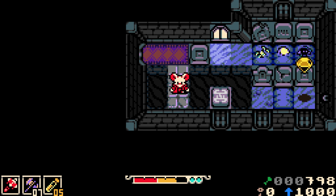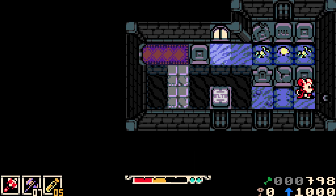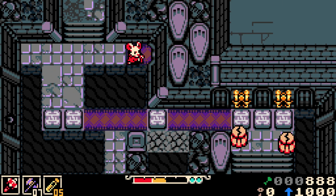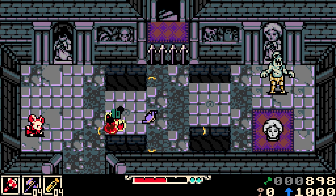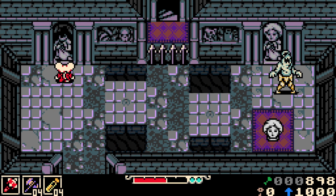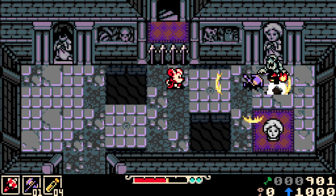What the heck are we playing today? So this is called Mina the Hollower. It's a surprise new announcement from Yacht Club Games — the folks who gave us Shovel Knight and all of its various spinoffs and expansions. This is the Yacht Club Games team proper working on this. It is a brand new IP, not connected to Shovel Knight at all. But as you notice with the footage here, you're still doing some digging.